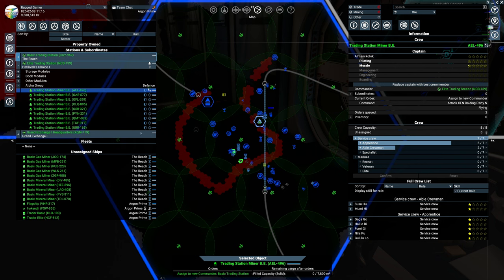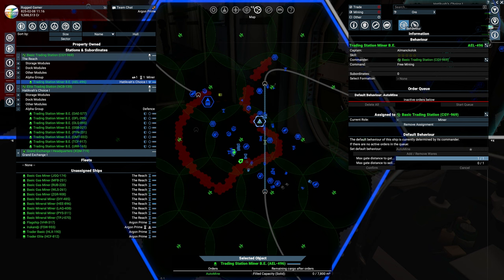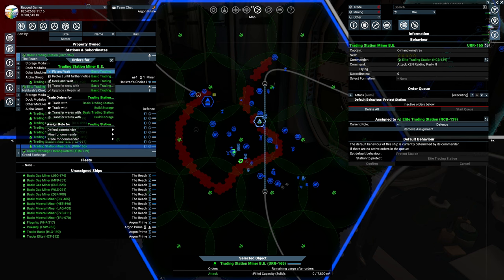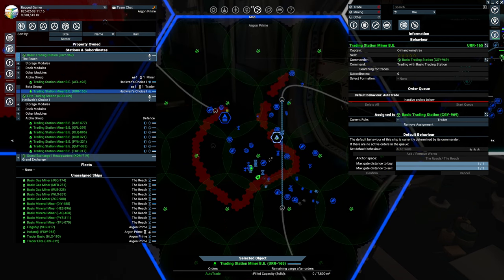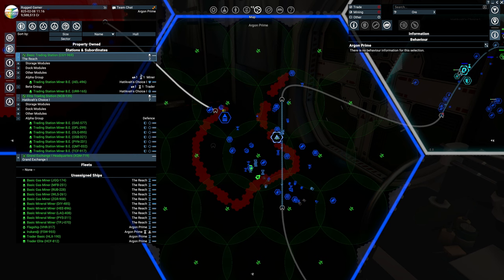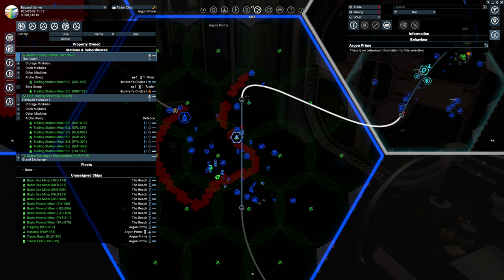By two stars, managers can already start doing things better. You can set up a subordinate for a manager — for example, set a subordinate to 'mine for commander' and even a one-star trader can now do standard auto mine with one jump gate range, and one jump gate for sales. Set one up for 'trade for commander' and it will buy and sell from one jump gate, covering the local area like Argon Prime. Set up your stations and then focus on improving your managers from there.